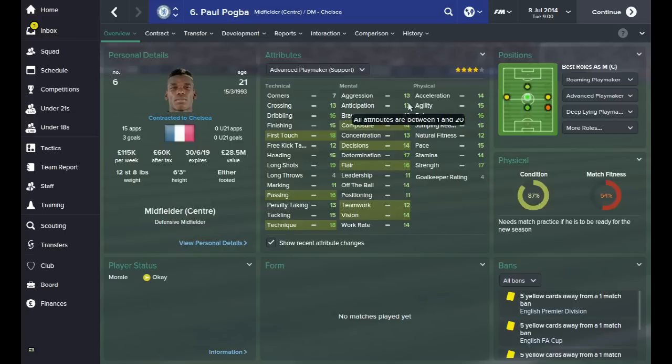It's also worth mentioning that if I was using Pogba as an advanced playmaker, I'd probably also put anticipation in there. What I'd want from an advanced playmaker is someone looking at the runs of your striker and around the field - if you've got Eden Hazard cutting in from the left or Diego Costa up front making a really good run, can Paul Pogba get on the ball and anticipate that Hazard is going to make a really good run off the ball, and can Pogba find that player?